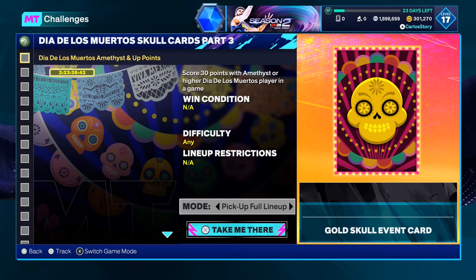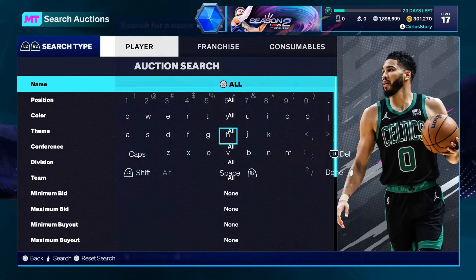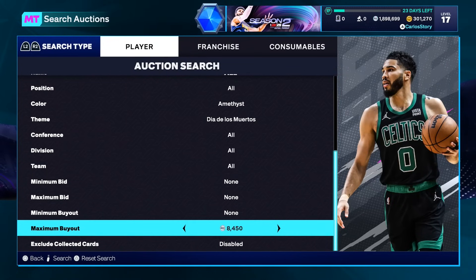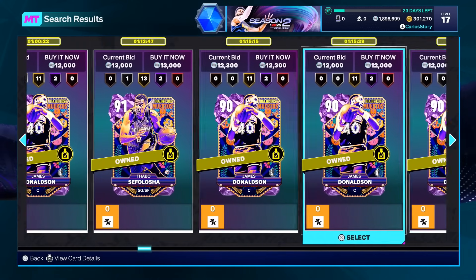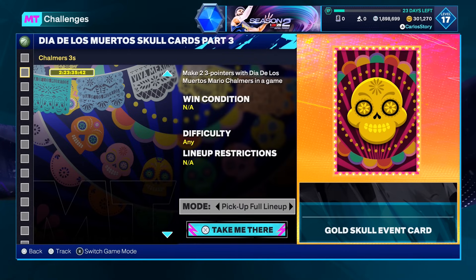Now part three is where it gets really interesting because they want you to play with certain specific players. Get 30 points with an amethyst or higher — I don't like that one because you do have to buy an amethyst, but at the same time you can just sell it back. Buy it for the cheapest and then just sell it back. Every other challenge looks like it's just gold to ruby — so it's just this first one that you need an amethyst or higher. According to what people are running, everybody's got Victor Wembanyama. I've never seen a card be more common than him. If you did have any of these players, you might want to sell them once you're done with the challenges. So you do need an amethyst or higher just for that one challenge — you can just sell it back.